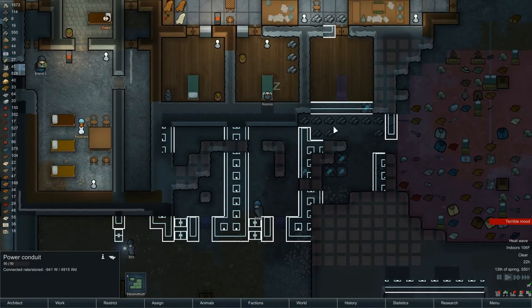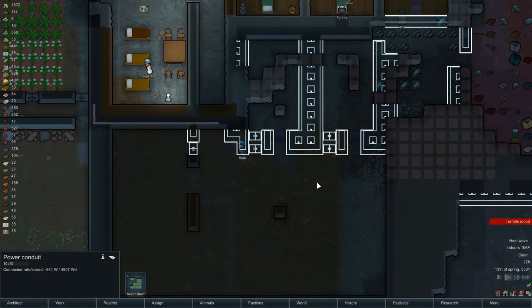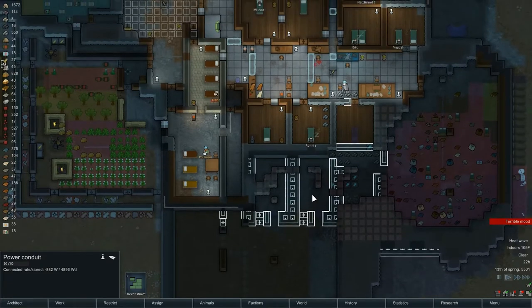I want to extend these down one space — make these all five spaces bigger to get 30 squares out of here, 30 square meters probably. I don't know — a twin bed is three feet wide, that's probably a meter. So we'll say that's five or six meters. That's probably a correct assumption. So extend these all down by one.